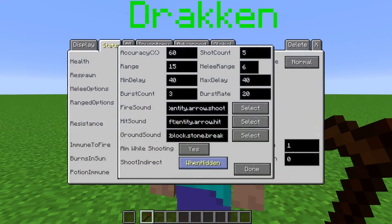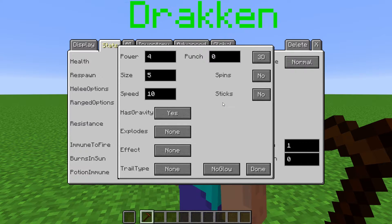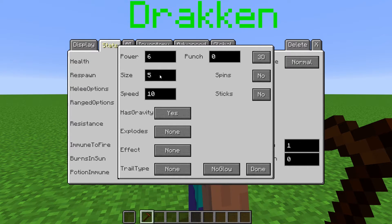Side note: for this to work you must toggle must see target to know in the AI tab. Projectile type is where we customize the projectile fired by the NPC. Power is how much damage a projectile does when it hits. This is in units of half hearts. Size is how big the projectile is. Speed is how fast it goes. Punch is like knockback, but for projectiles.